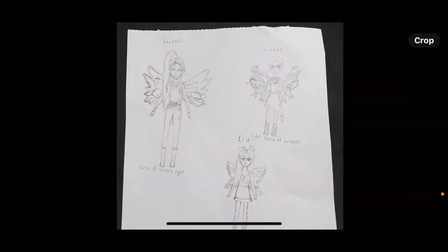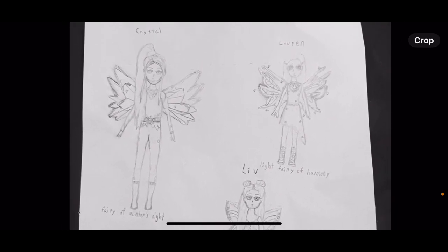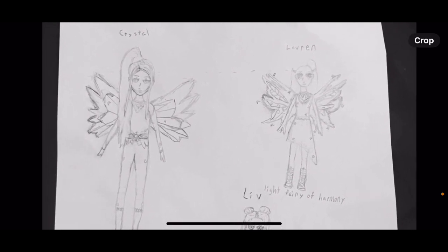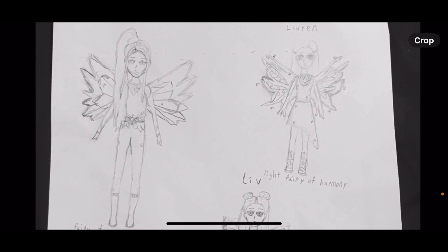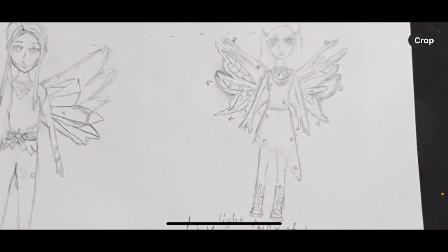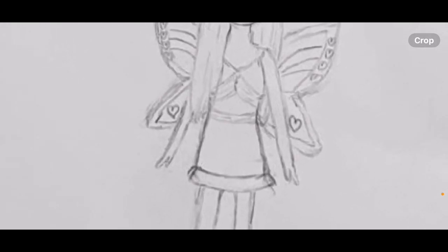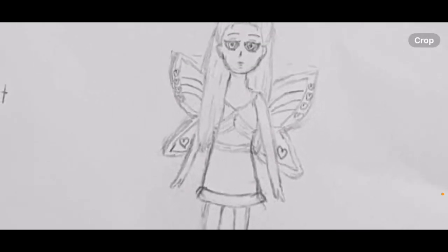Starting with Believix — I drew Crystal with an outfit from Roblox Royal High; the wings are also from Royal High but they were deleted. Lauren is also wearing an outfit from Royal High and those wings were also deleted from that game. Liv is wearing a dress I found when I was looking for custom content for The Sims, and the wings are from Royal High; the shoes were also custom content from The Sims.